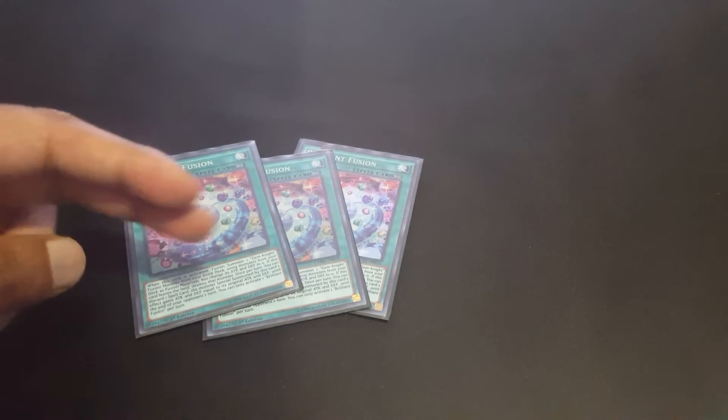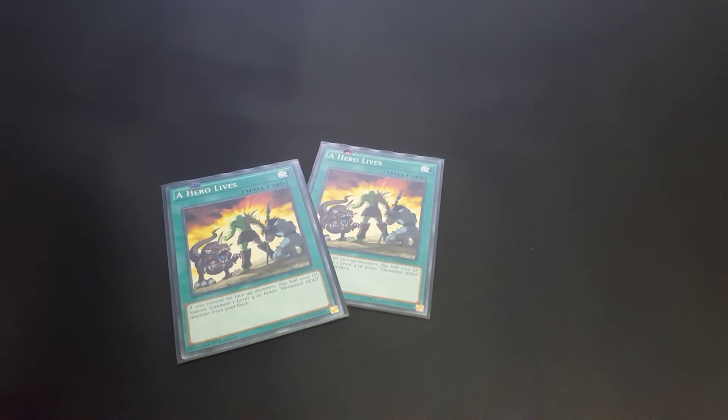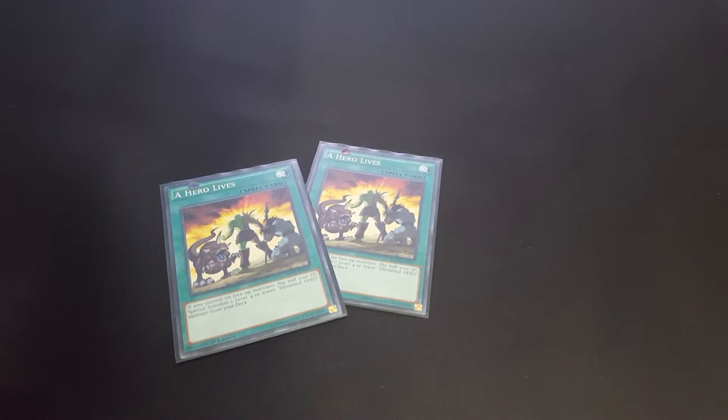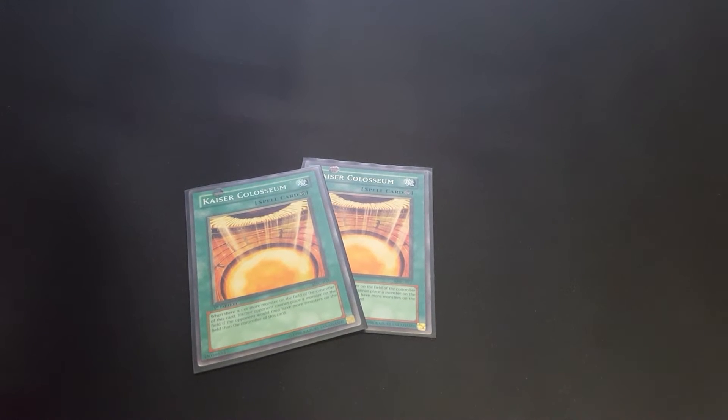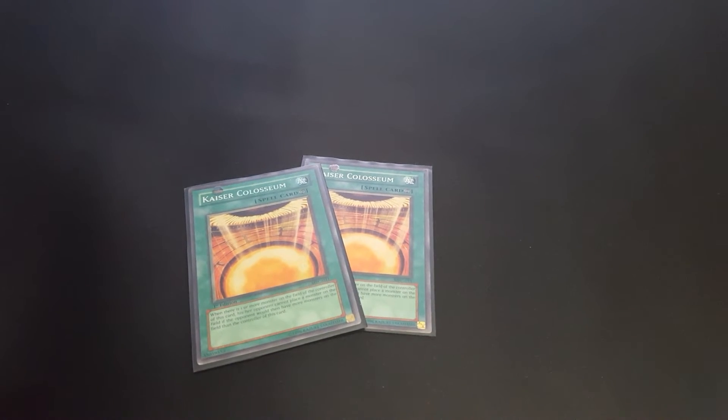Then we play two A Hero Lives — pretty good card, brings out Dark Law pretty fast. Then we play two Kaiser Colosseum, because Utopia Lightning plus Kaiser Colosseum is pretty funny — your opponent can't really play Yu-Gi-Oh.